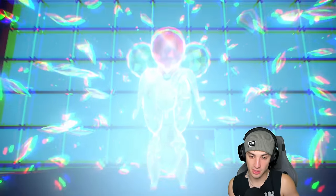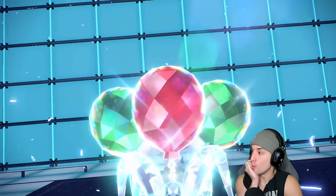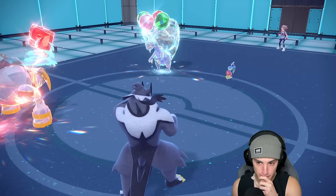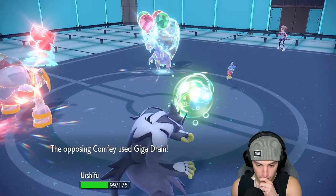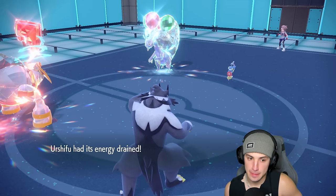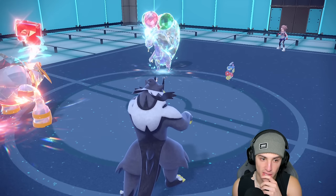He goes into Flying type — like I said, if we can get rid of Comfey it's massive. You don't have Tera Blast, do you? You go into Iron Head — that's actually really good for us. Can Surging Strikes KO Goodra? I think it does — come on, need you! Oh yeah, it's gonna kill — that's beautiful!